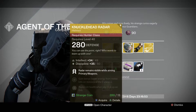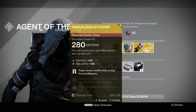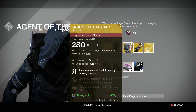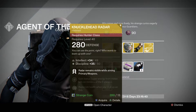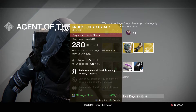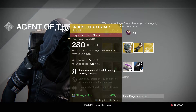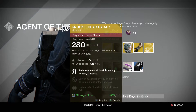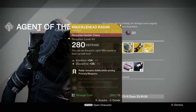And for the Hunter class, he's got the Knucklehead Radar with a max defense of 280. This one has a max intellect of 49 and a max discipline of 50. For both, you can get a max roll of 53, so it's pretty good on the high end on both. This one gives you radar remains visible while aiming primary weapons, gain bonus super energy from melee kills on the minions of the darkness, and replenish health when you pick up an orb. Pretty cool.